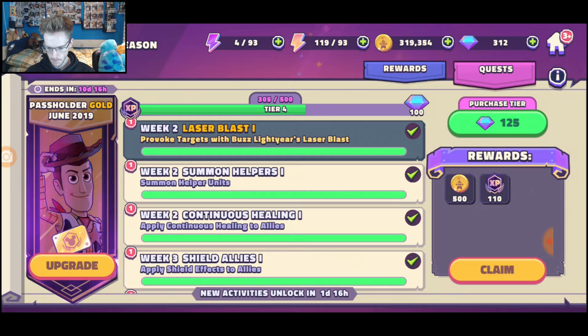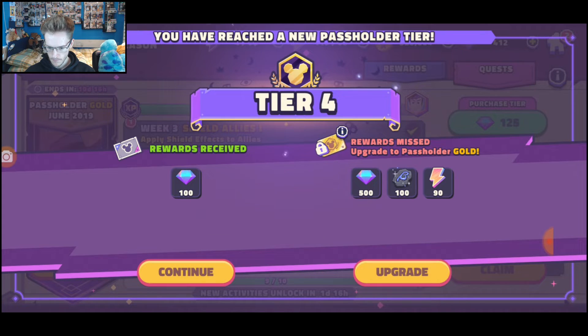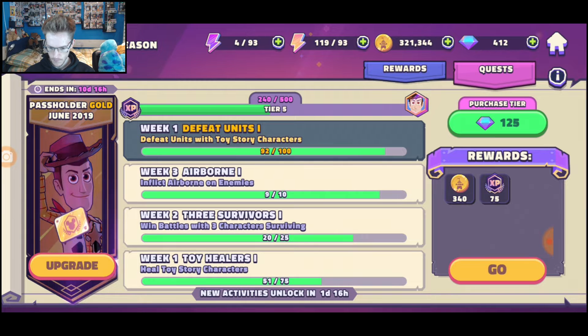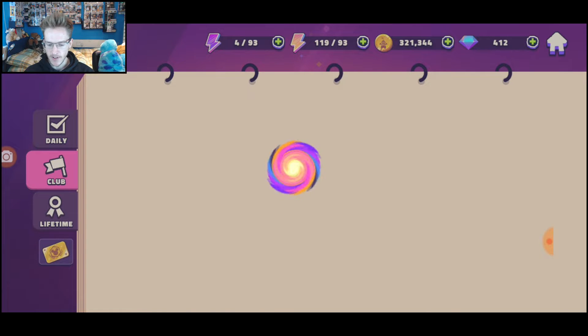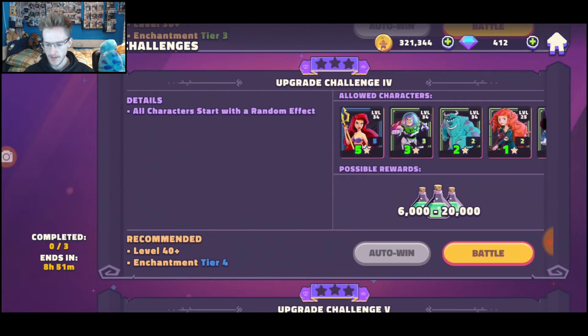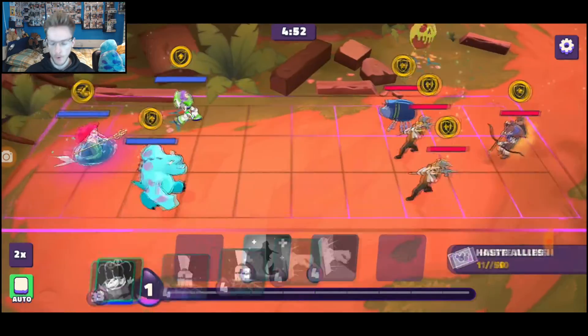I can claim a few things in here now. These are relatively easy to get and you do get a pretty solid reward for it. I quite like the way it's all built up. They've kind of done a bit of a Fortnite battle pass thing — I'd say they've taken a bit of inspiration from Brawl Stars as well.